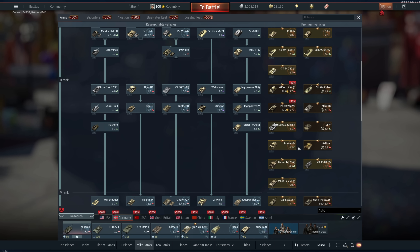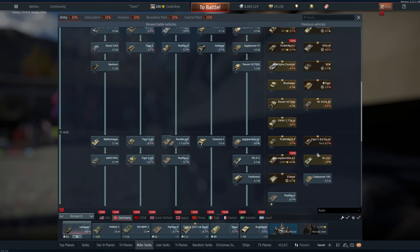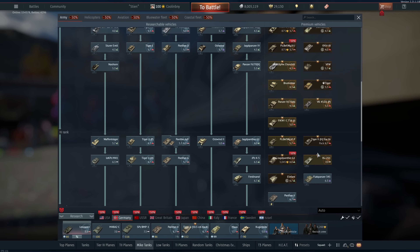The KW IC 756(r) is pretty much a German KV-1 with the German 75mm cannon. I really liked it but since the BR increase from 4.7 to 5.0 it's gone from very powerful to average or slightly below average. At least now you have the VK 3002M to sit in your lineup, whereas before this was the only 5.0 German vehicle. I can still recommend it but it's not the greatest.